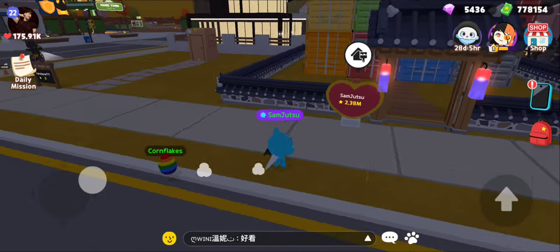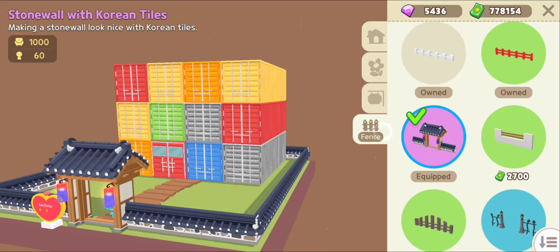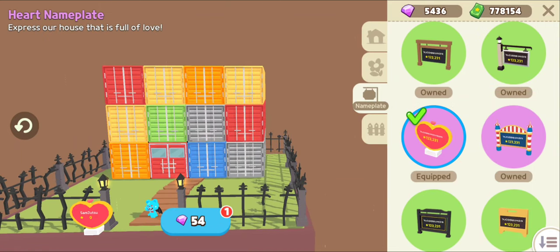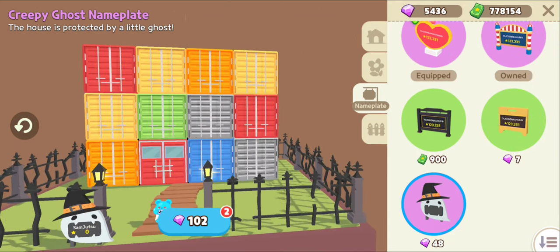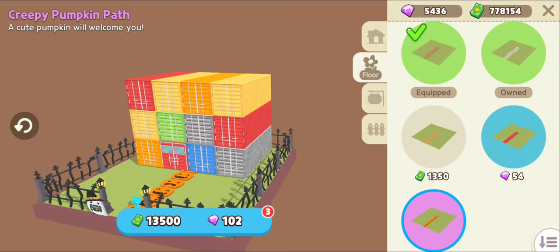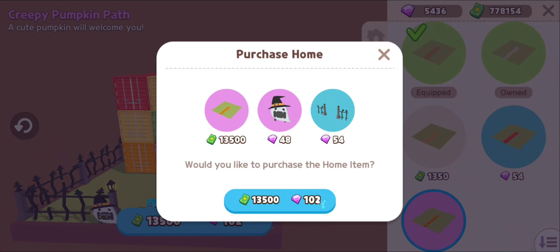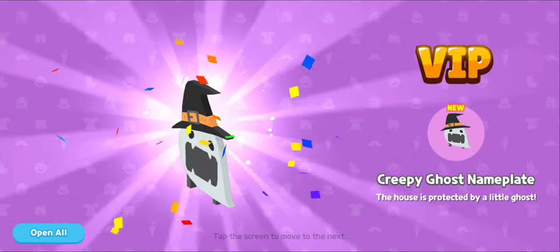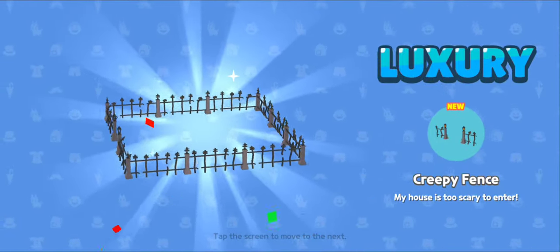What not many people know about is if you go up to your house and do this — they finally added something new. There's this cute little fence, and they added this cute little Frankenstein thing. Then they added a cute little pumpkin thing. So we're gonna go buy those — there's a pumpkin path, pumpkin sign, I want that in my house, and a fence.